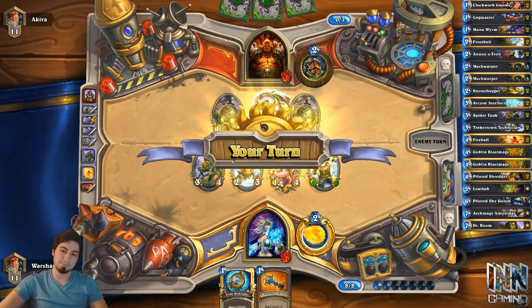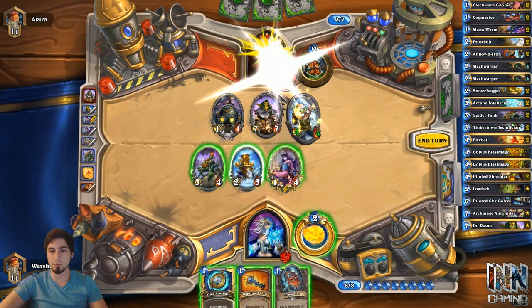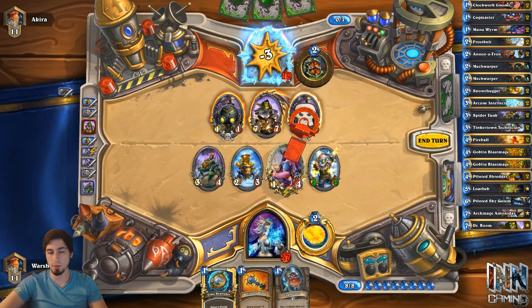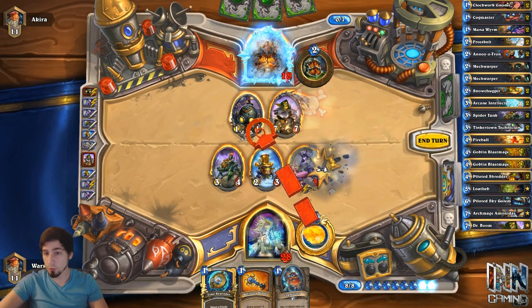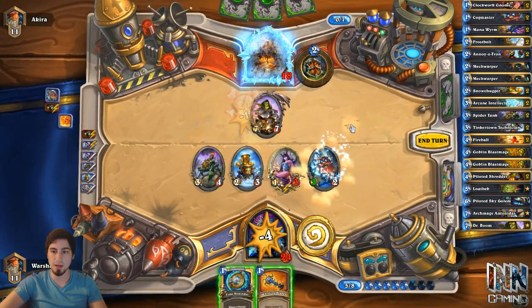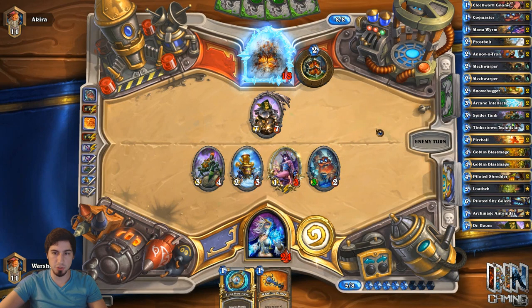Doctor Boom! So I think we ignore Doctor Boom, and we're going to go face with our 4, go face with the 2, go face with the 3, swing our 1-4 into a Bomb. Hopefully it doesn't kill a creature. Of course it kills our 4-4 with 4 damage — we'll ping this one, it's probably going to kill the Snow Chugger. Thank God it didn't. Cog Master and End Turn, because the whole point of that was to pretty much just make sure he stays frozen. We swung with our creatures first to make sure the Bombs didn't kill him, which they did anyway.